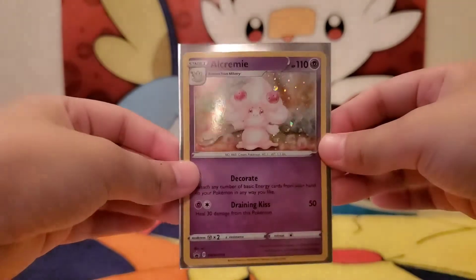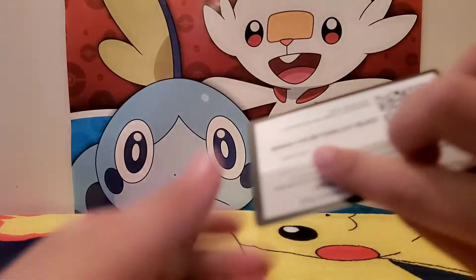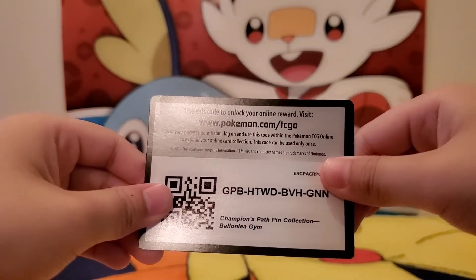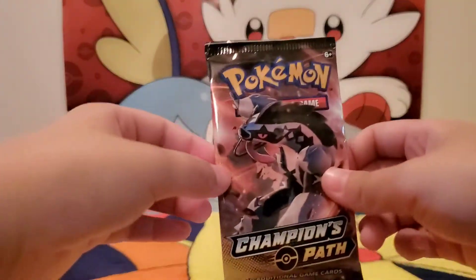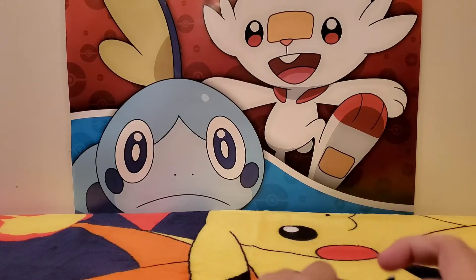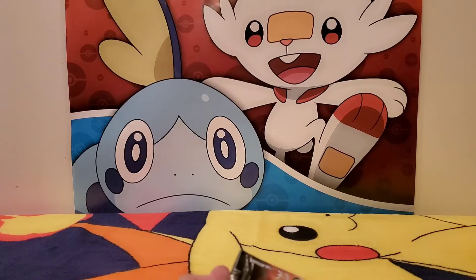Oh nice, okay, first pack! It's a code card. Code card is Champion's Path pink collection — Balloon Legion, okay. Champion's Path with Obstagoon, Galarian Obstagoon, yeah. Gotta get a V or something, or maybe a V-Max.